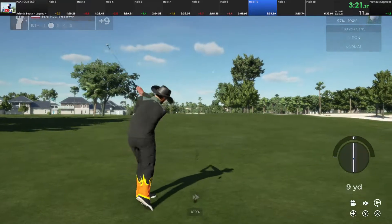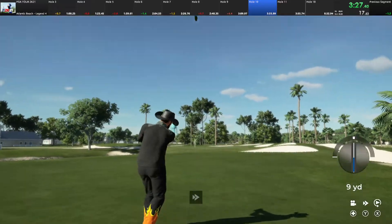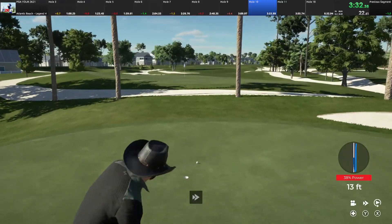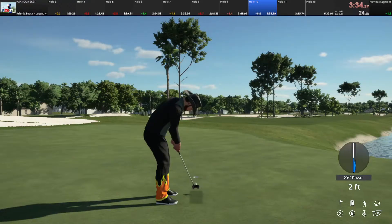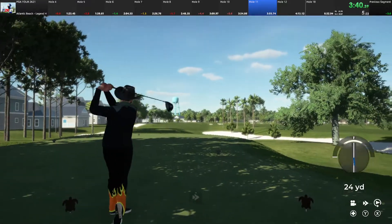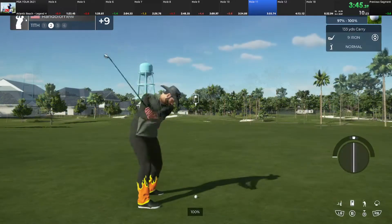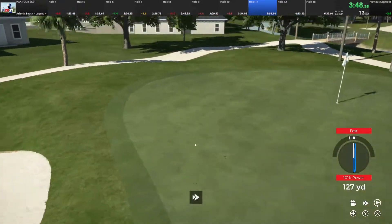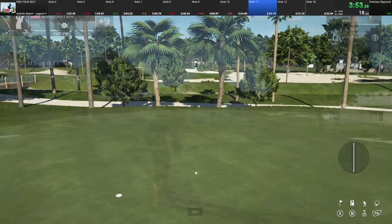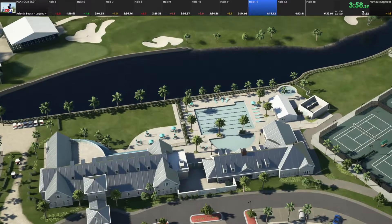Good little shot there. Setting up here now for our third shot. Nice approach on that one. Bit long on that one. Well played. This one looks pretty good, should be in the fairway. And this one's about 135 yards to go. Staring down a birdie putt here. And the only thing left to do is sink this putt and get your par. Well done.